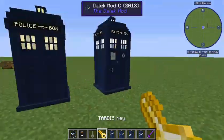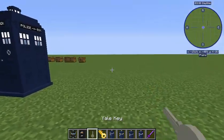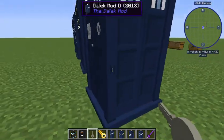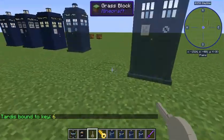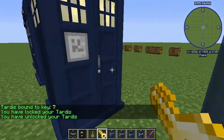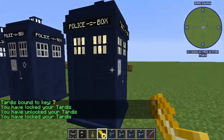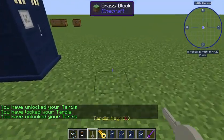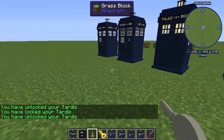The TARDIS key - you have a choice of two key designs. You've got a Yale key. If you shift and right-click you'll bind the key to the TARDIS and then you can use that key to summon the TARDIS. Or you can just left-click it to call the TARDIS to you, and you can lock it - super cool.